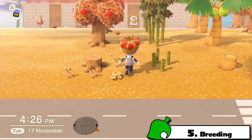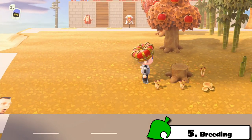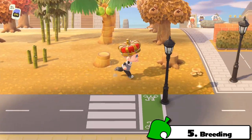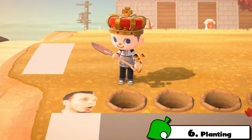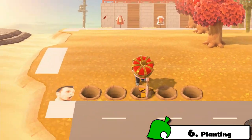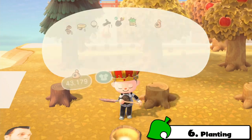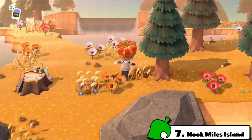Fact number five: mushrooms are not breedable. You would think that if you put two of them together, maybe you'd get more — maybe if you dug two rare mushrooms next to each other you'd get a third — but unfortunately that's not the case. Fact number six: you also can't plant mushrooms. I've tried, and I even took it as far as putting a rare mushroom into a golden spot to see what would happen — it's just like burying any other item.